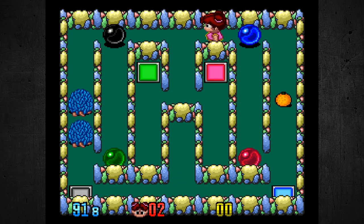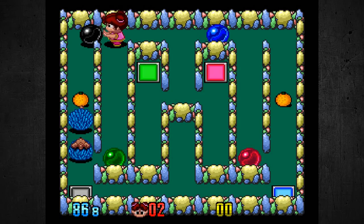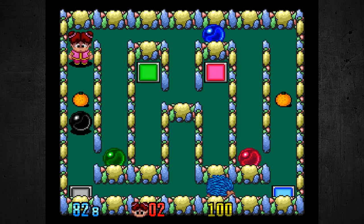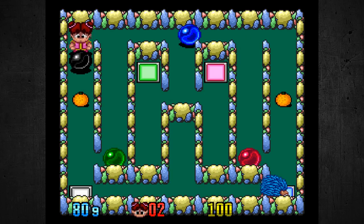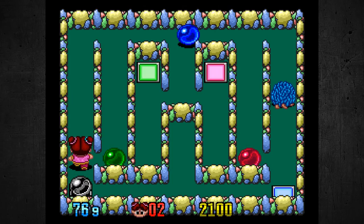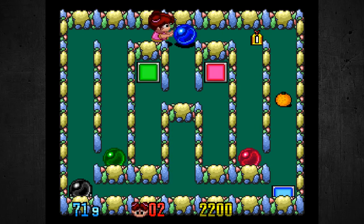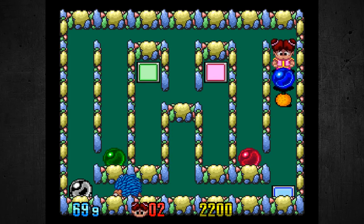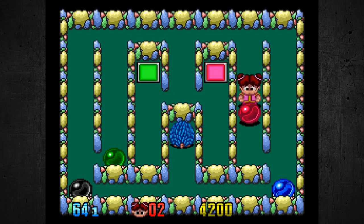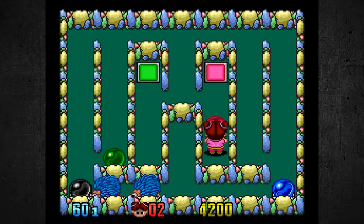Basically what you have to do is you can either kick these balls at your enemy, or you can hold down the other button and drag them. What you have to do is match the balls up with the color squares on the puzzle right here. The blue squares are over on the other side down here, and you have to push the ball all the way down there.